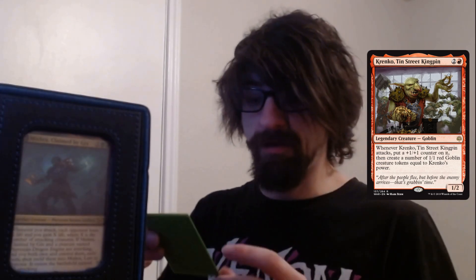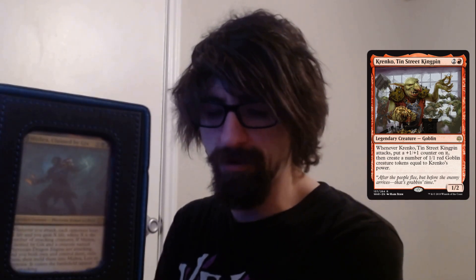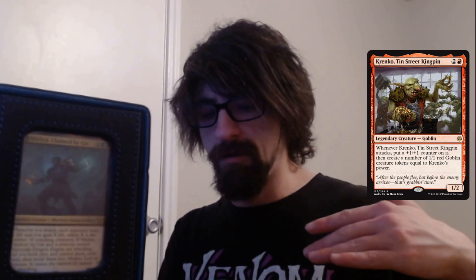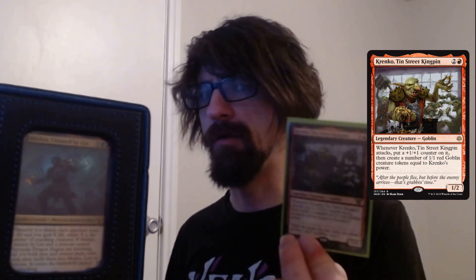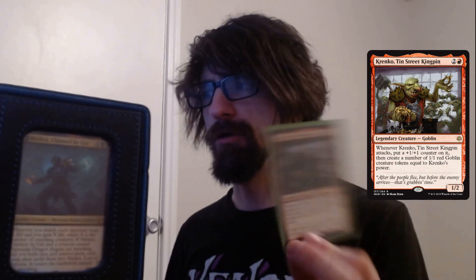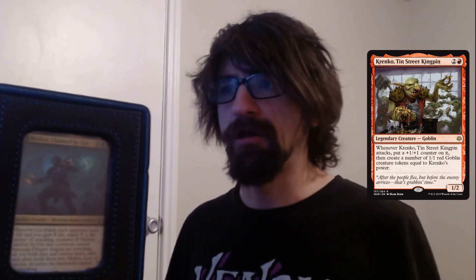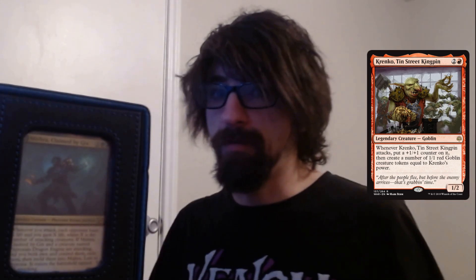We have Krenko, Tin Street Kingpin. Whenever Krenko attacks, put a plus one plus one counter on him and create that many one-one Goblin creatures equal to his power. Token generation to help out Gix, and also great blockers. It ramps up your blockers and gives you life if you want to play the Gix side for a while before melding to get yourself set up.